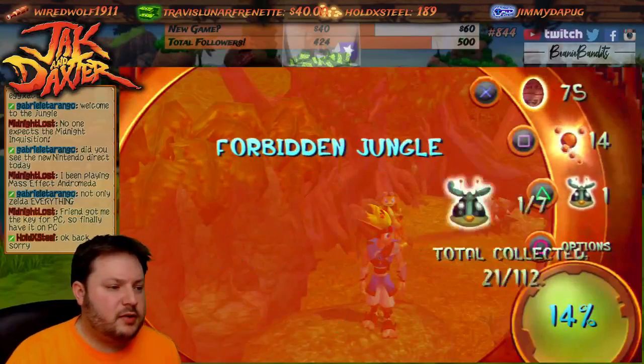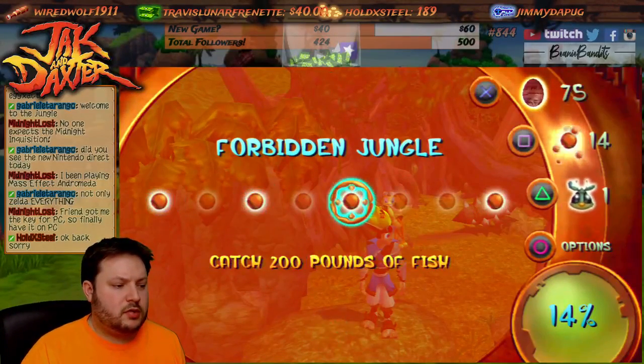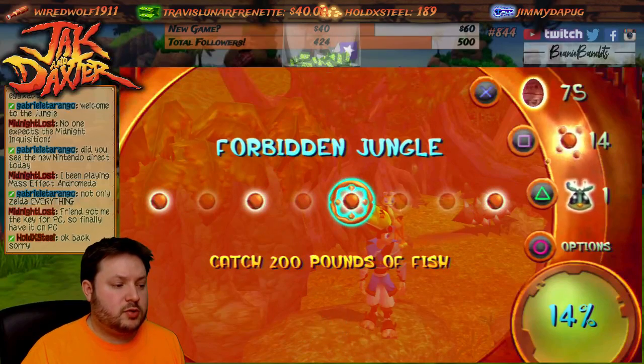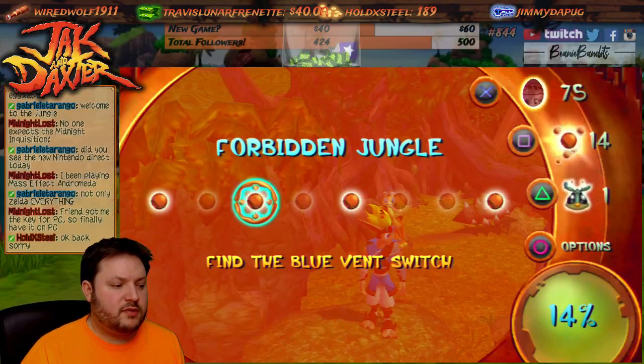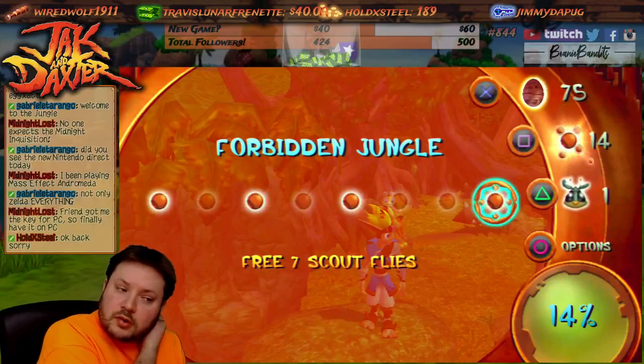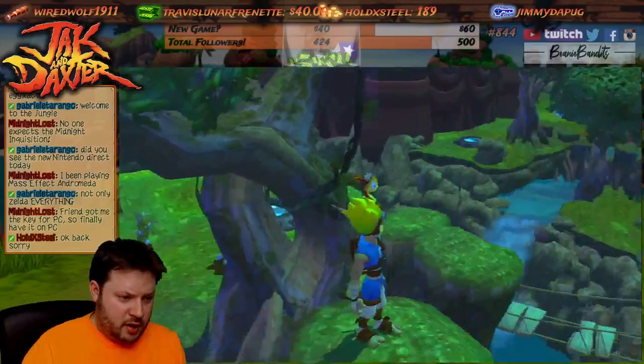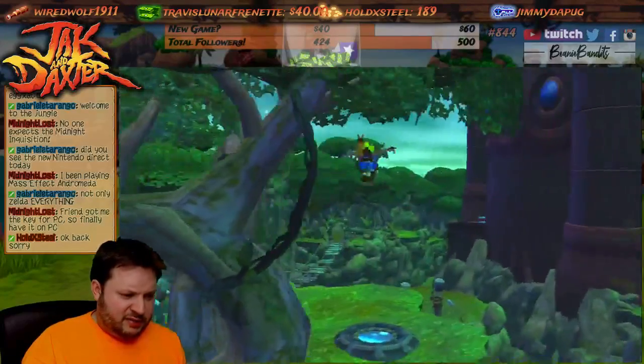So wait, I should check what we've got here. Seven of those, a whole bunch of those. 200 pounds of fish. Find the blue vent switch, unlock the eco bean. And then the seven scout pods — okay. 150. Can I look for a blue vent switch?